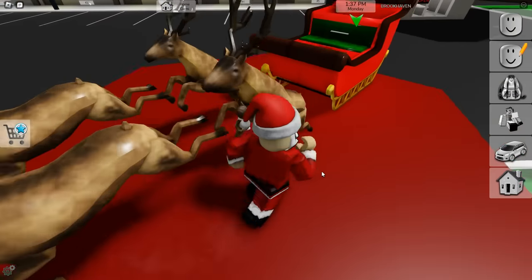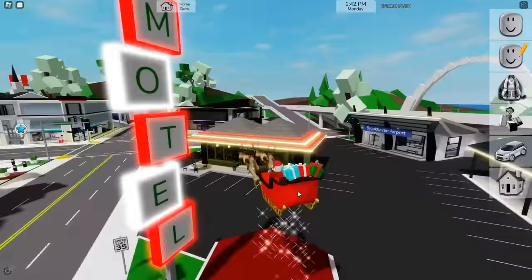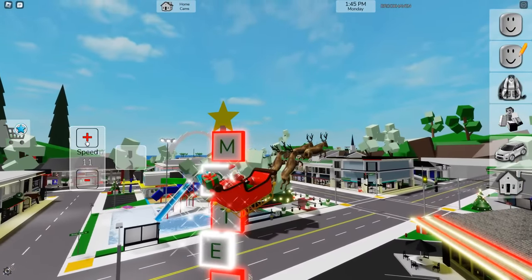This little button here spawns in the sleigh if it's not there already, and then you just hop on. You'll hear a couple of jingle bells and you're off to deliver all the presents — unless the Grinch stops you.